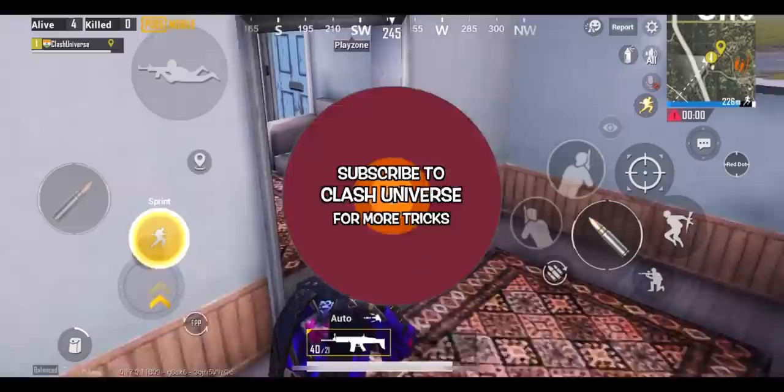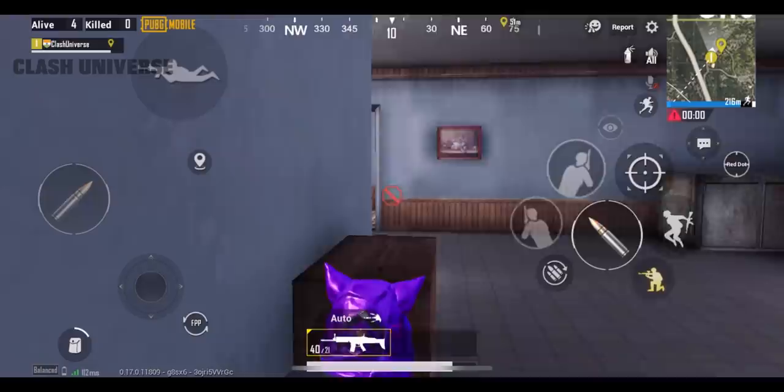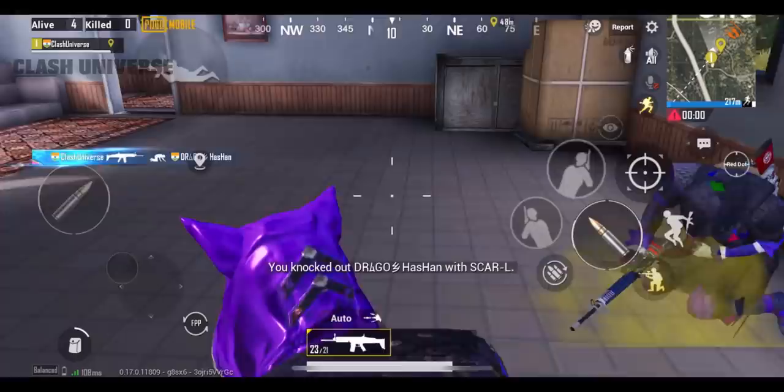If you're in the squad house and an enemy rushes towards you, hide behind this wooden box — you won't be visible at all. When the enemy rushes towards the room, come out and finish them. This is how it looks from an enemy's perspective.